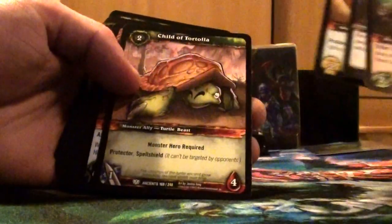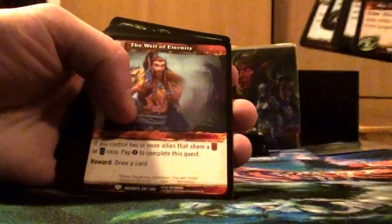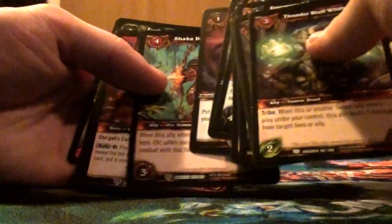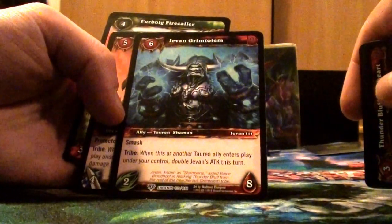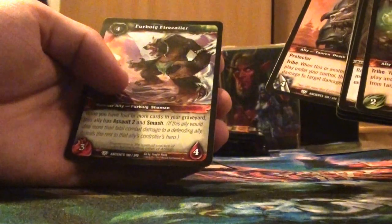Second pack. Chavon Grimm Totem is the rare, and no loot.